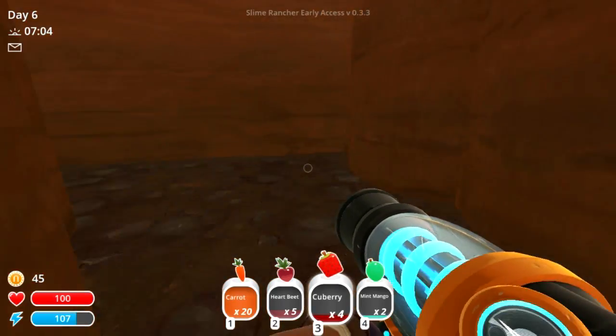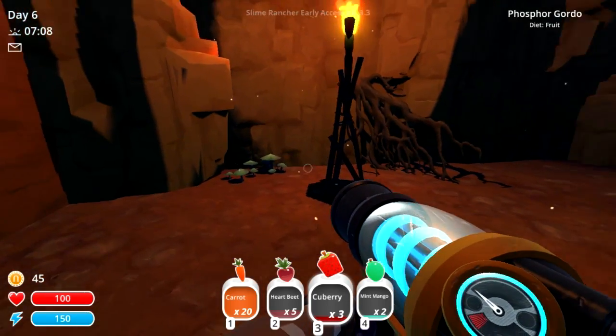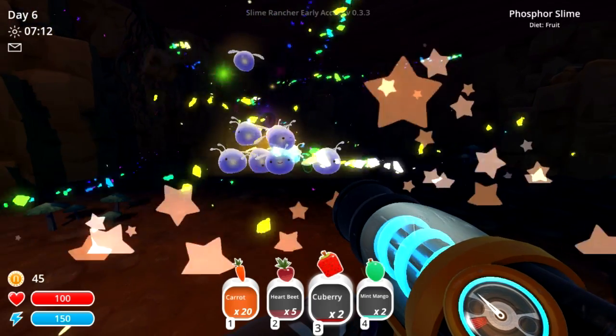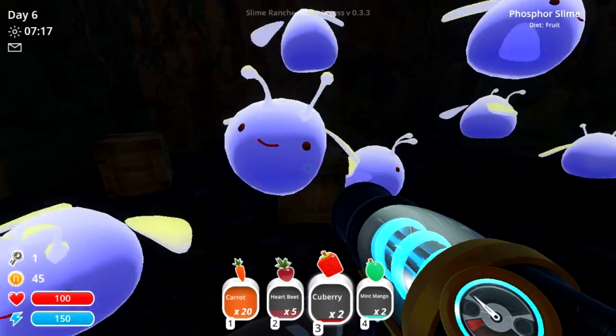First things first, we're going to be needing another key, so let's feed this guy. Phosphors' favorite food is the cuberries — nice. I've been feeding him a bunch here and there, and luckily he did drop a key, which is nice.